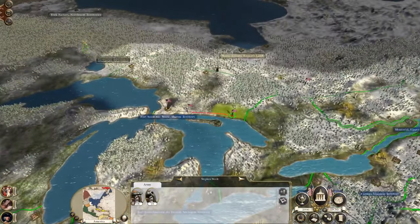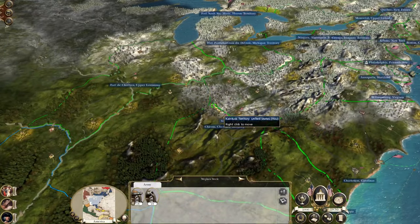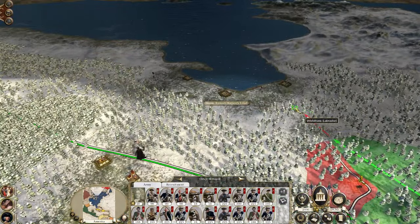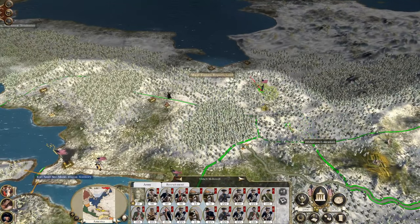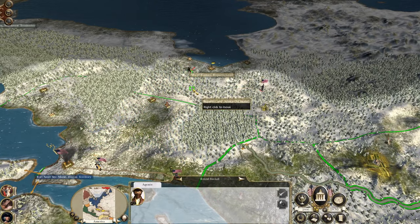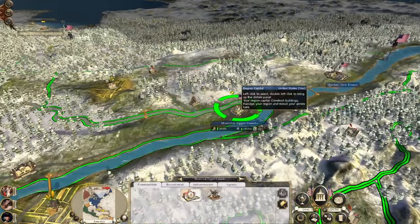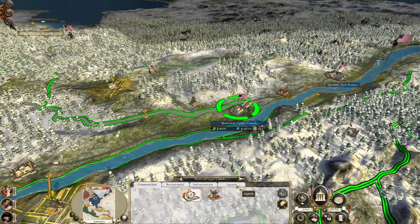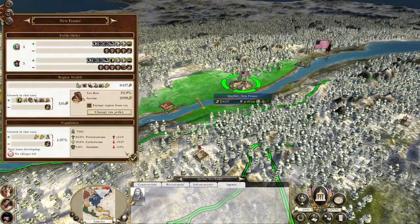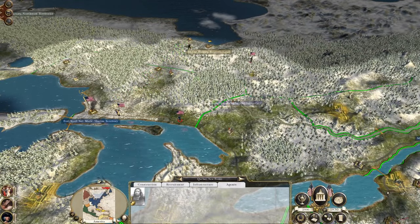This force is going to recombine — it's probably going to push up towards York Factory. We're all going to advance up towards Rupert's Land, where we're going to try and barter for the territory. Let's send my rake on up to York Factory. Conversion of Montreal is completed — let's convert Quebec. One turn and Quebec will be done, then we'll have to start work on these two native territories.